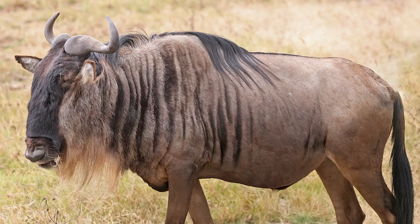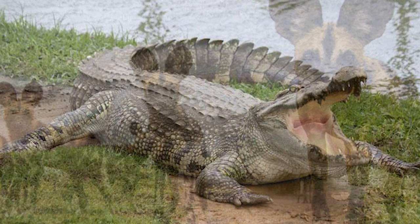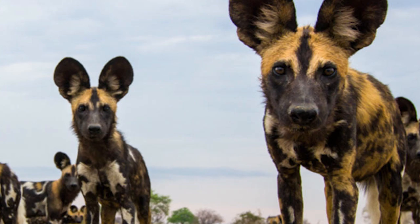Some really interesting ones then: saltwater crocodiles were shown — they look really good, hanging out by the water, pretty slow moving, exactly as you'd expect. Another one I wasn't expecting was wild dogs. They looked really good with their awesome big ears, and they were walking around as a pack as well. They stayed together quite well, and pack systems are in place so they will herd and hang around together.